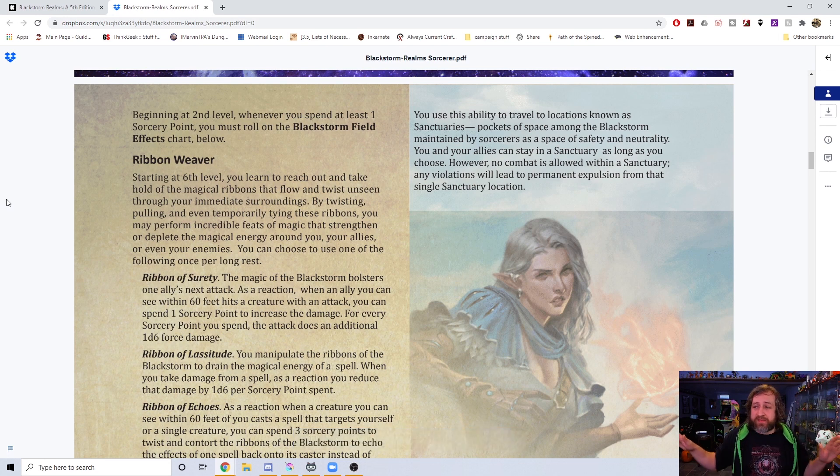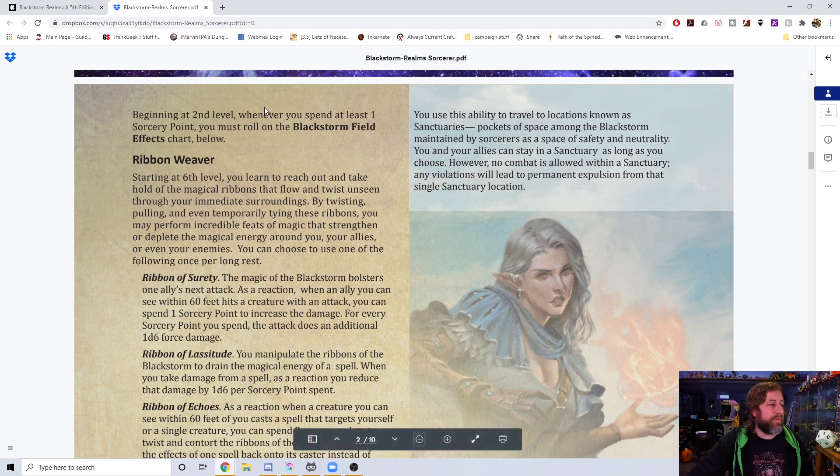At sixth level, we have Ribbon Weaver. I basically didn't touch this at all — a couple of wording tweaks — but the concept is: you reach out and take hold of the magical ribbons that flow unseen through your surroundings. By twisting, pulling, and temporarily tying these ribbons, you may perform incredible feats of magic that strengthen or deplete the magical energy around you, your allies, or your enemies. You choose one of the following, once per long rest.